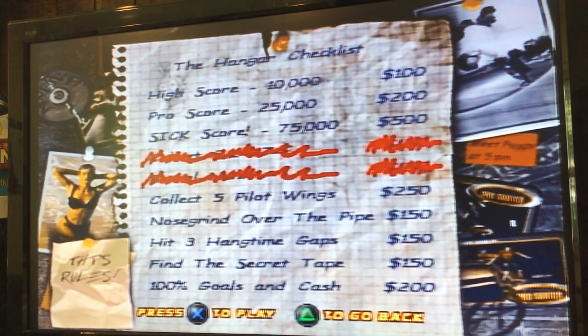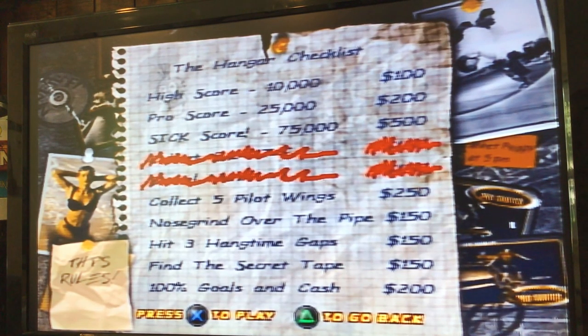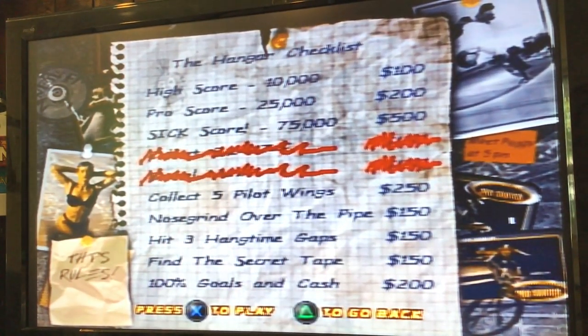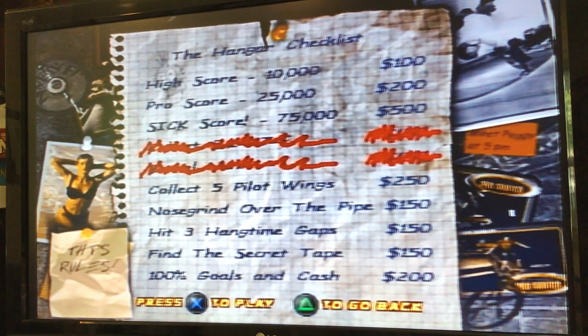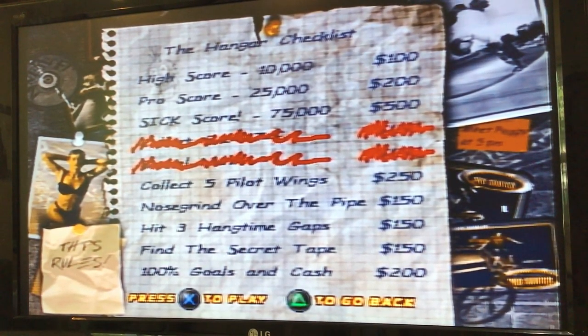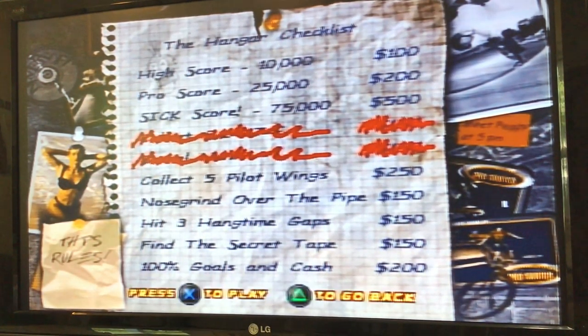The objectives are: nose grind over the pipe, hit 3 hang time gaps, find the secret tape, 100% gold and cash — I don't know what that is. High score $10,000 — you can get $1,100 from that. Let's try to do the high score.